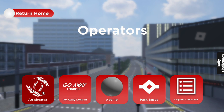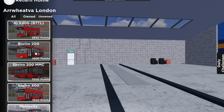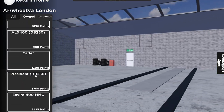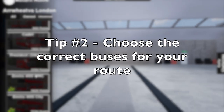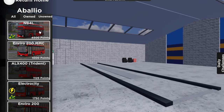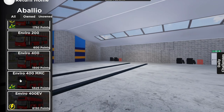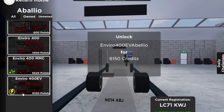The first tip is to choose the correct operator to work with. Some of them have very good starter buses. I recommend saving up for some buses in the Wheat Reaver Garage, but you can also have some good starter buses in the Go-Away Depot as well. Buses don't matter as much, but if you want the game to be more realistic, this is definitely one of the things you should think about before spawning.